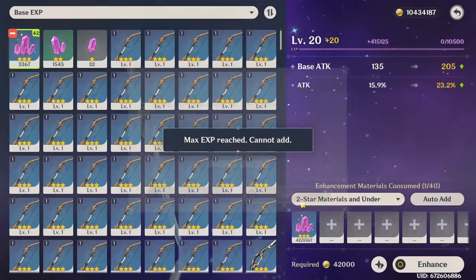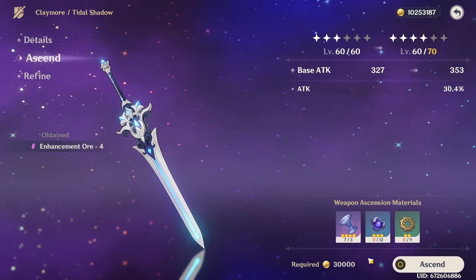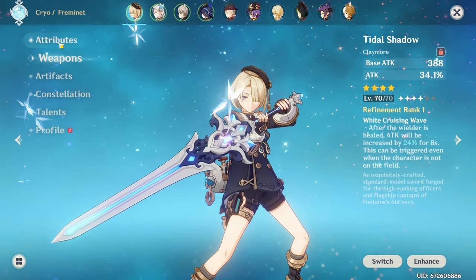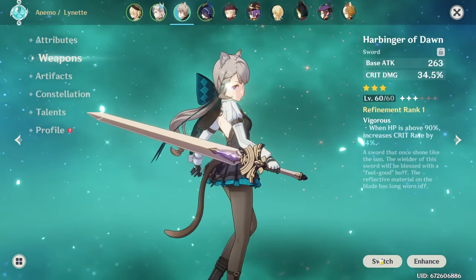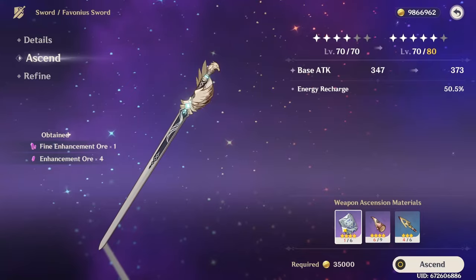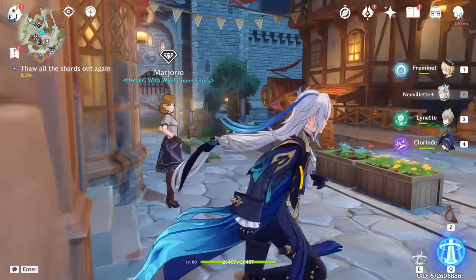We level the Title Shadow up - level 40, ascend, level 50, we're one material short... there we go, now level 60. Can we go to 70? Yes we can - level 70! We're out of just about everything but that's fine. We're now sitting at a much nicer 1500 attack, with 60 crit rate, 125 crit damage, and 116 energy recharge. I'll also swap Lynette onto a Favonius weapon - that gives her 180 ER which helps generate energy particles for the team.